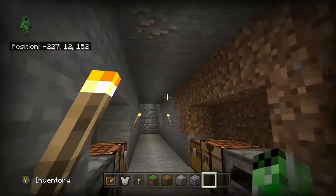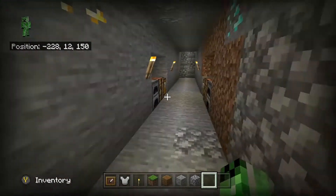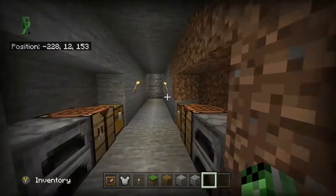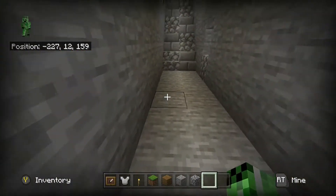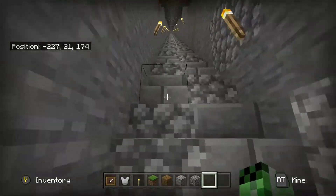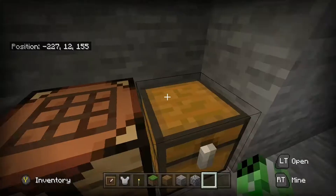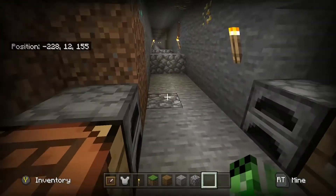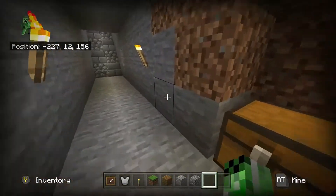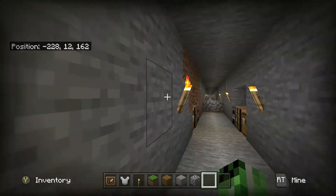Something you might have noticed is we are on level 12 because there was a diamond right there. When I built this mine I actually wanted to build it all the way down to level 12 — that's because I wanted to get diamonds easier, and gold and iron and stuff like that. Hopefully you guys like my staircase — I did it out of a checkered pattern, which is really cool, and it goes all the way up back to the surface. I also added these random decorative things down here, which I thought looked really cool. When you go into the mine it makes it a lot easier.